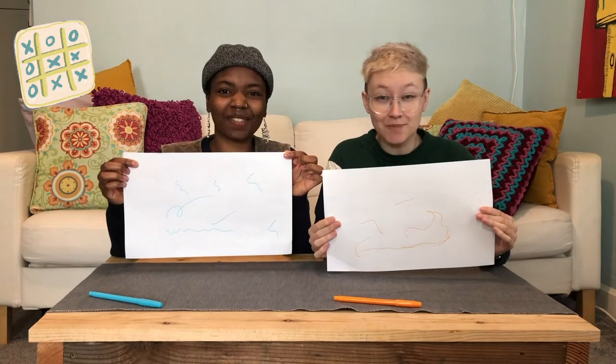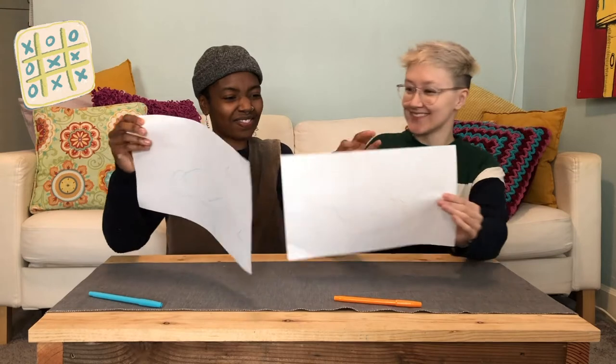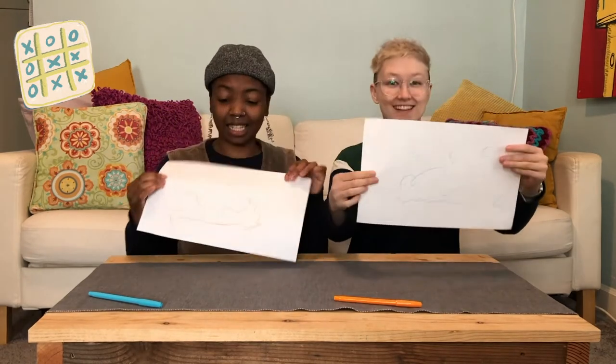Now look at what you drew. It might not look like anything, and that's great! Then trade your paper with the other person, or pass your papers around if you're playing with lots of people. Take a look at your new paper. Use your imagination — what could these random scribbles make? Once you have an idea of what to turn your scribbles into, draw it. Use everything that's already there, but add on to turn it into a whole picture.